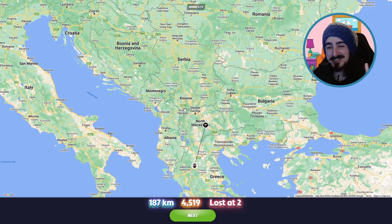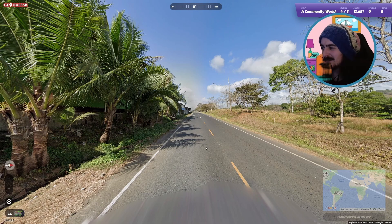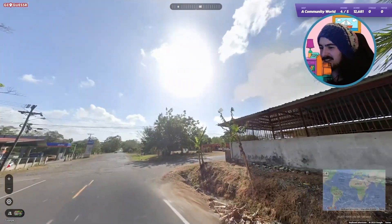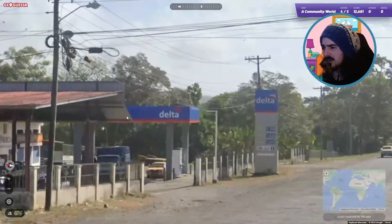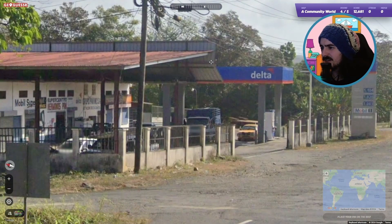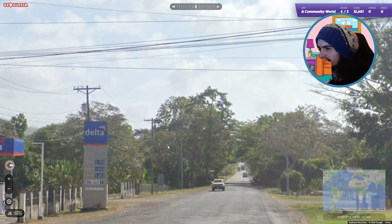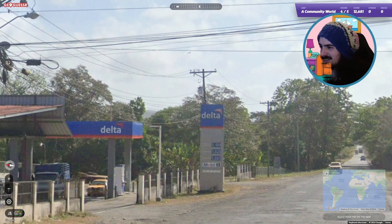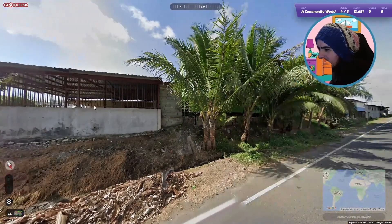On to the next one. Yellow middle lines, palm trees, sun in the south — this is a really big blur, like we're low. That yellow middle line is interesting. I think this is Spanish... actually, we've got these transformers on the poles, which is very common in the Americas. Driving on the right, yellow middle line — very common in the Americas.